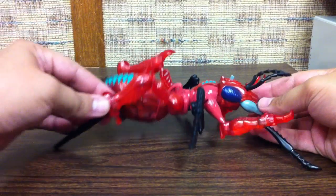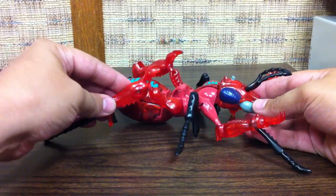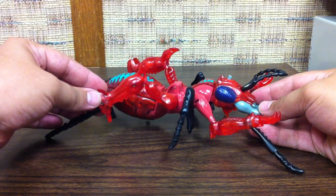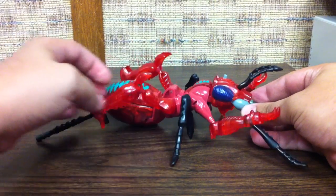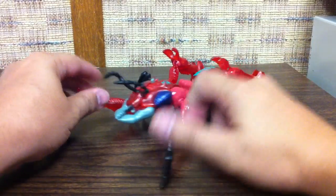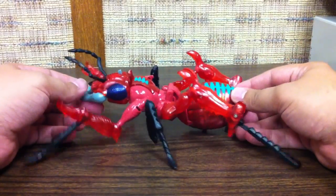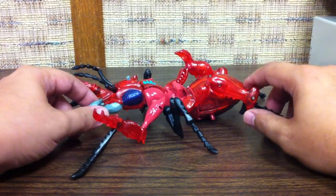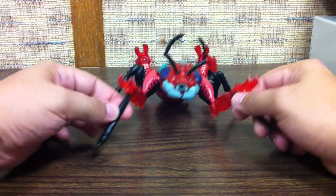His back rear leg joints, as you can see, are a little loose. They don't really — conceivably, if you tighten him up, he could hold his abdomen up in the background. But as it is, he just kind of flops flat. I remember that being the problem with my original. This one just came in the other day. A little annoying, but not the end of the world.